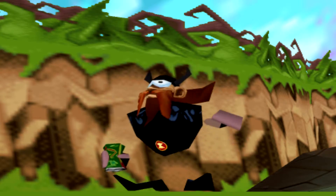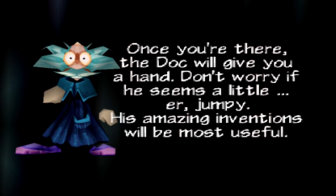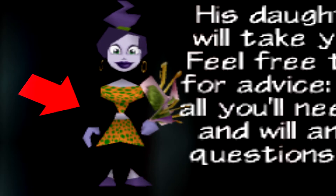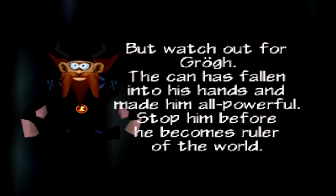The can lands on Earth next to a former Viking named Gro. He notices the mutation it causes to the surrounding area and then drinks it for himself. Ed is then sent down to Earth to retrieve the can. The list of allies include Doc, who invents inventions, his daughter Susie, and Agent XYZ, who is the leader of the resistance and your informant. Gro is the villain who found the can and is apparently going to take over the world with it.